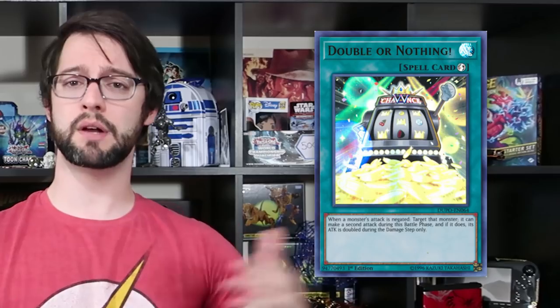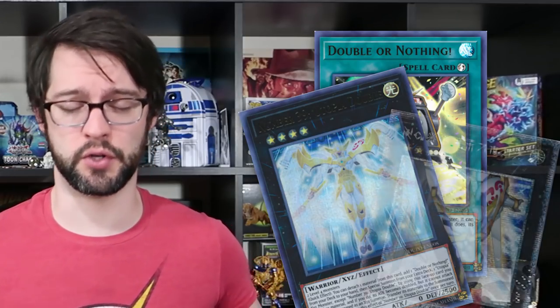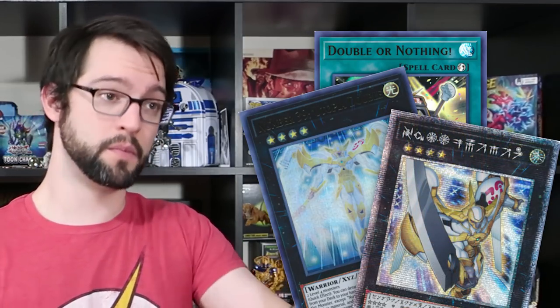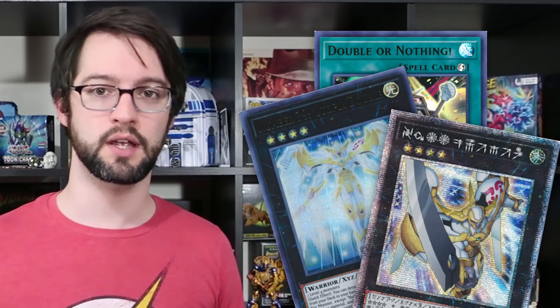The honorable mention is a weird one: Double or Nothing. This quick-play spell says when a monster's attack is negated, you can target that monster — it can make a second attack during the battle phase and its attack becomes double its current attack, during the damage step only. That's a pretty specific activation condition for what would otherwise be a pretty solid game-ending card. You're supposed to use it with Utopia Double: Utopia Double, as a quick effect, searches this card, adds it to your hand, then special summons OG Utopia on top of itself. You use Utopia to attack, have it negate its own attack, play Double or Nothing, boost its attack up to quadruple, and win. Obviously at this point we don't have Utopia Double, so it's not quite as powerful as it could be, but it is certainly waiting in the wings for that super nifty game-ending combo.